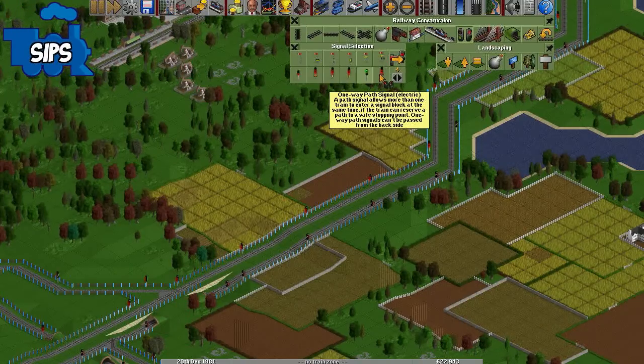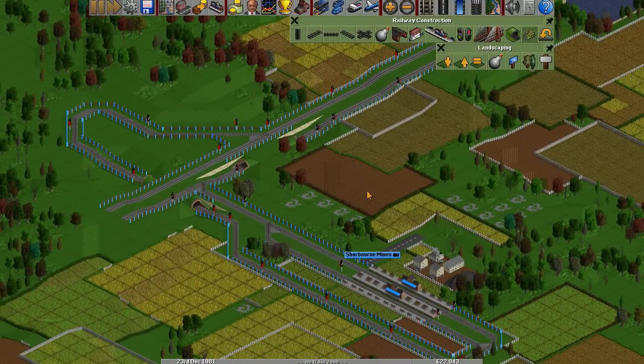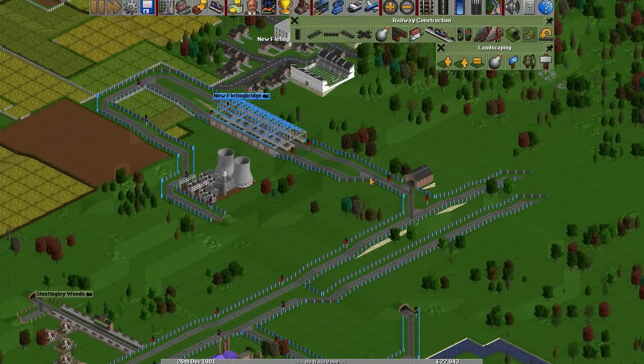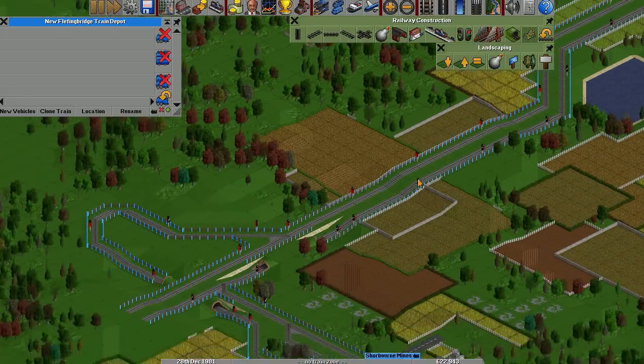I need to use these ones I think. One-way path signal electric — no, that's not right. If you're just doing a loop, you just use the basic signal, make a one-way system. You need a one-way path signal. Just use the block signal and make it one way.